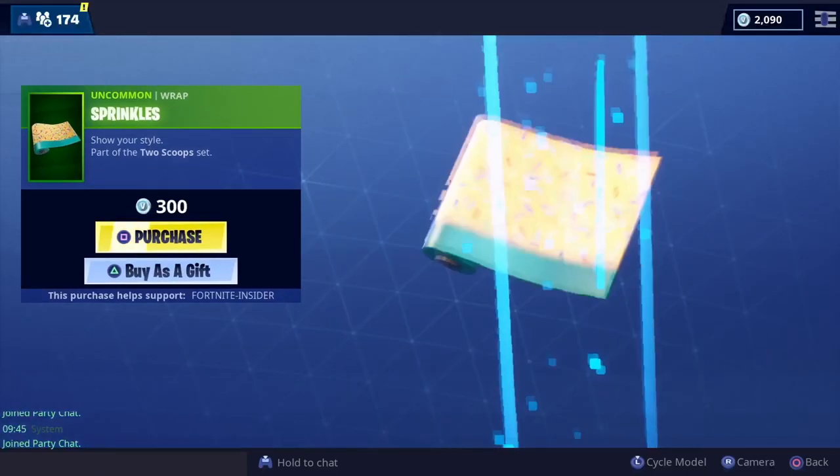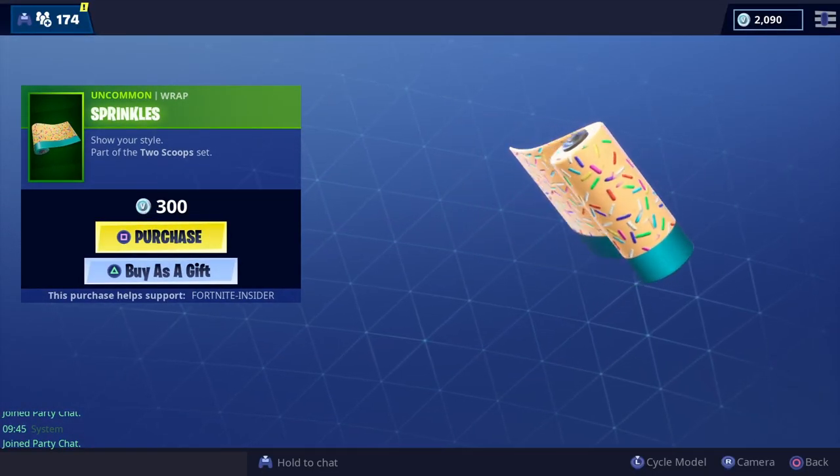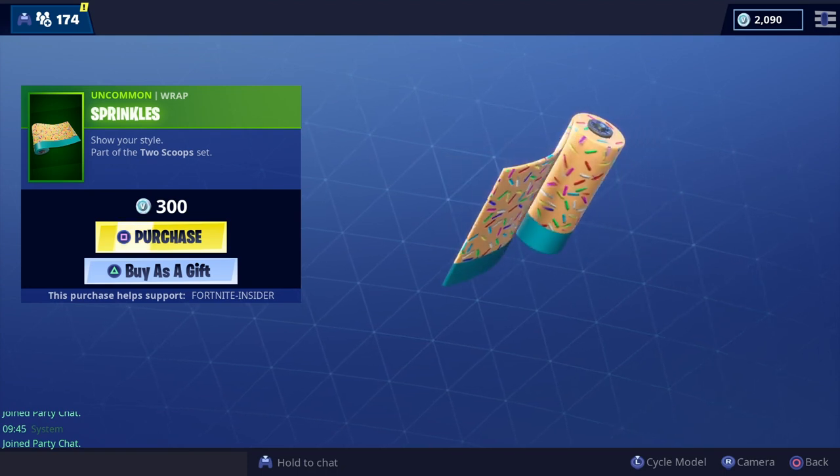And to wrap it all up, you can also get the Sprinkles wrap, which looks really smashing and great on all the guns. It just kind of tops it all off — sprinkles for your ice cream. Why not, right?